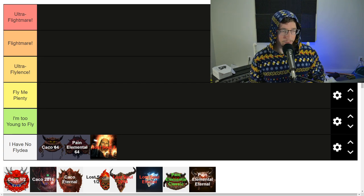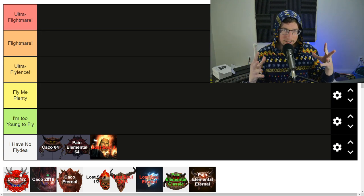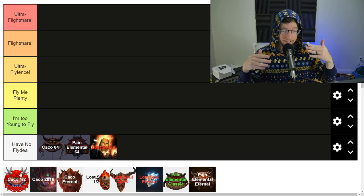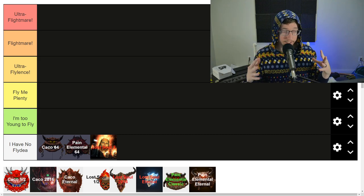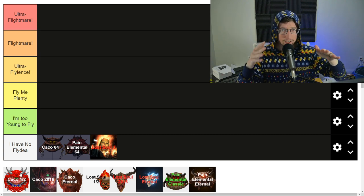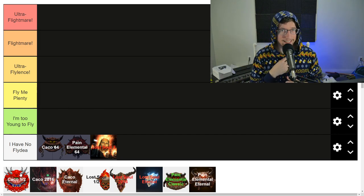So Cacodemon 1 and 2. These guys are the original. They are bulky, they have a decent amount of health points. The Chaingun will stagger them back — the Pain Chance as the game calls it. And they're just really kind of a nuisance if you're not careful. Their damaging fireball is okay, they're not too bad. But if they crowd you together, you're probably going to have a pretty bad day.